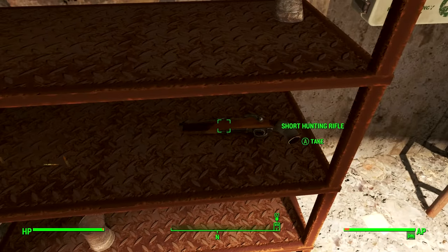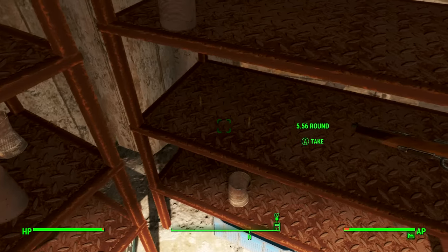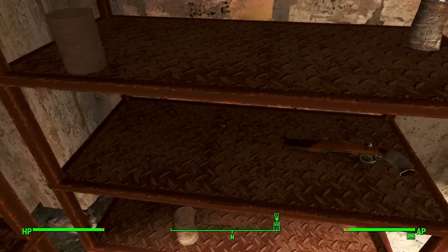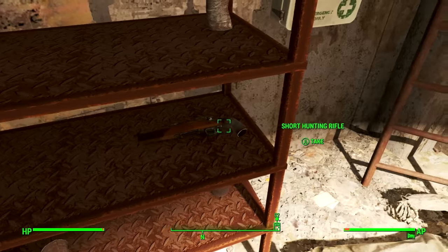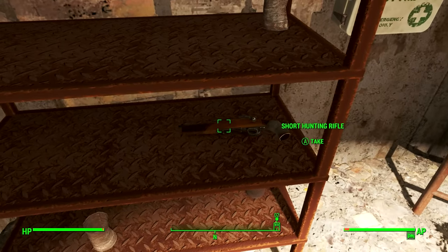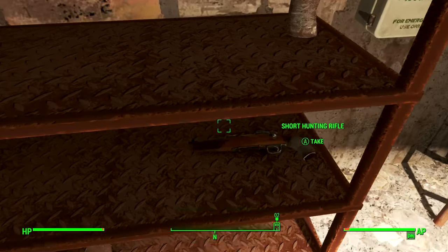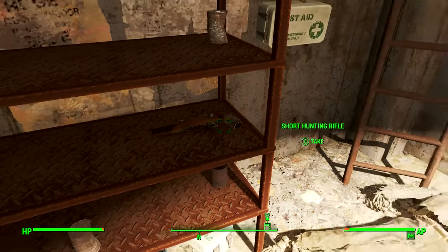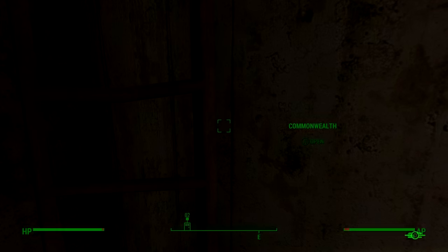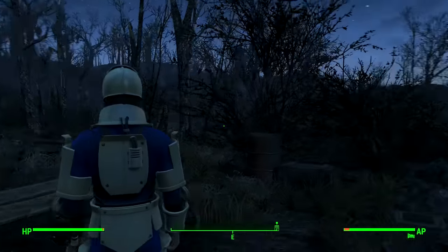This short hunting rifle is always a random spawn, and there's always some hunting rounds for it as well. It's a good place to get a random hunting rifle at the start of the game — sometimes it has a night vision scope, sometimes it doesn't. If you're not on survival mode you can save and reload to get whatever variant you want.